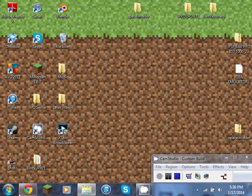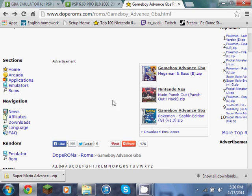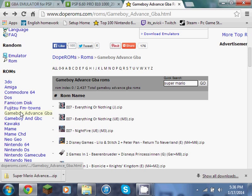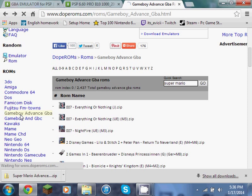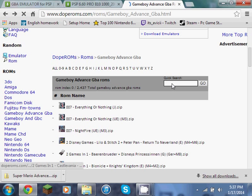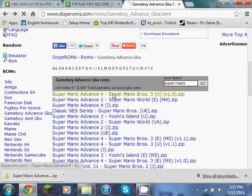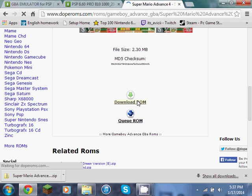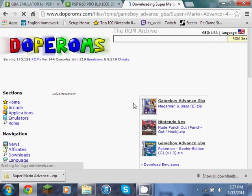If you ever want to download a game, all you have to do is go to Dope Realm. It'll be right there — that's how the picture looks. Go to Realms, Game Boy Advance, GBA. Then you can search — for example, Super Mario Advance 4. I'll just put Super Mario because everybody knows Mario. Hit download. Sometimes they're in different languages, so make sure you check.